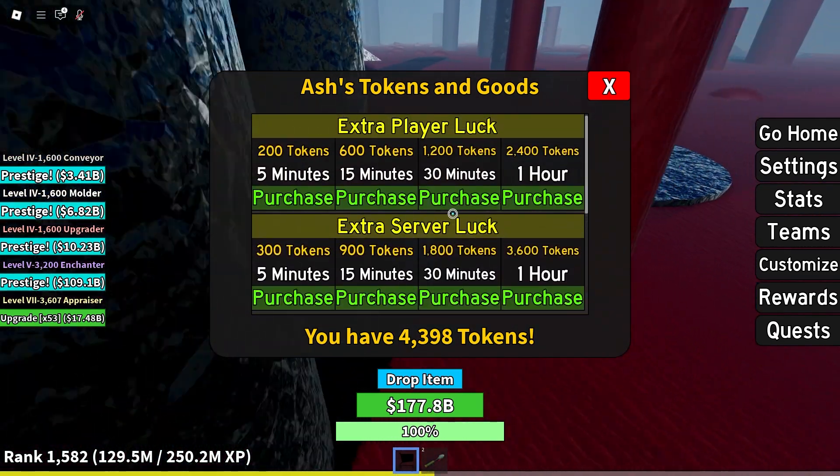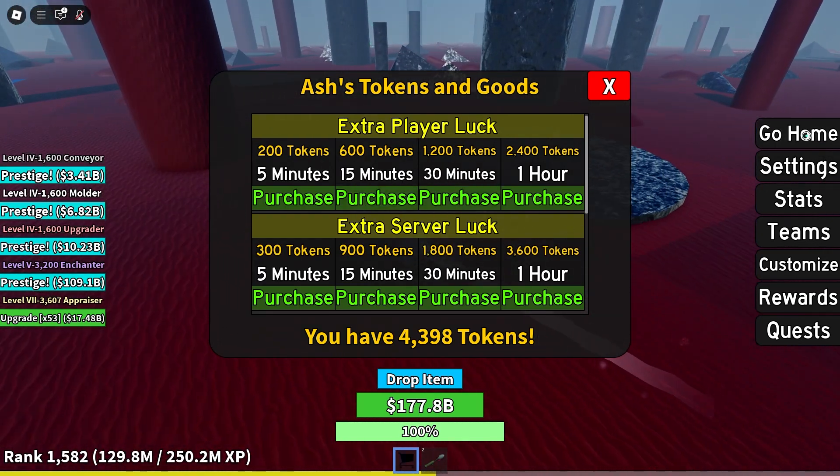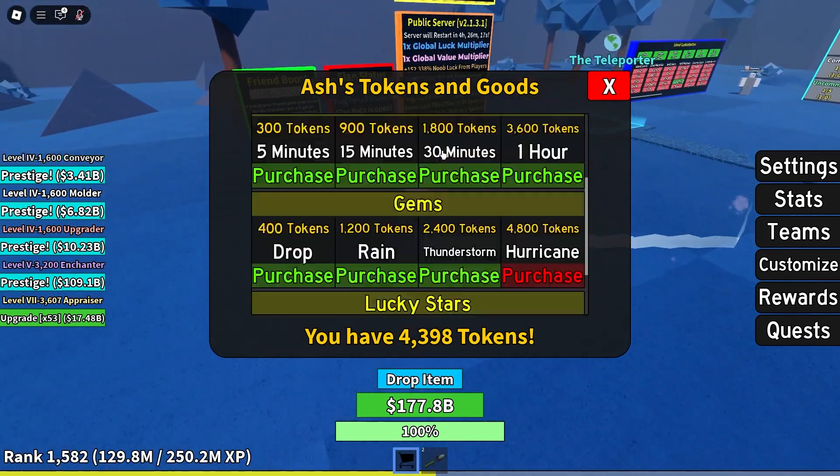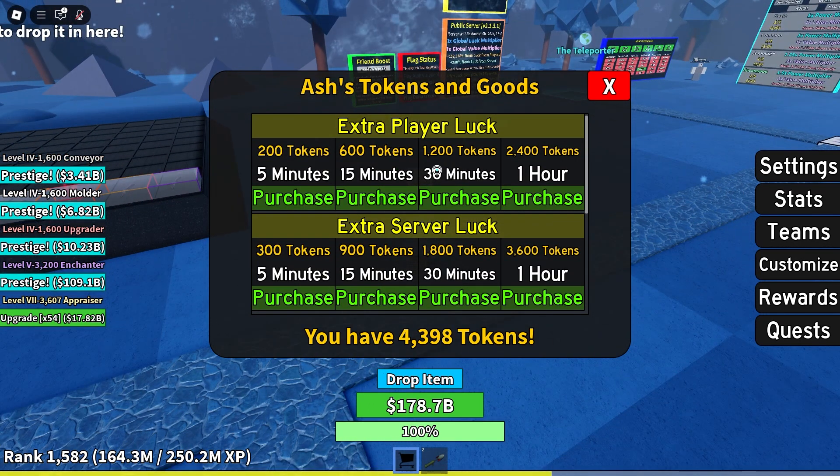Gems, lucky stars, extra player luck, extra server luck — you can spawn all of these. You can also go to your base with this menu still up, which is a great thing. Developers, do not fix that, because it's really useful for living.